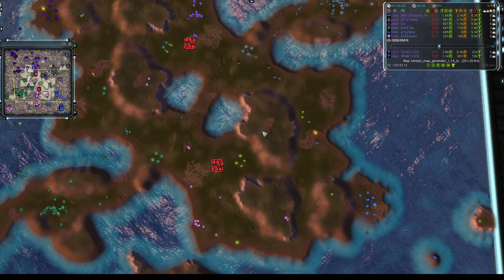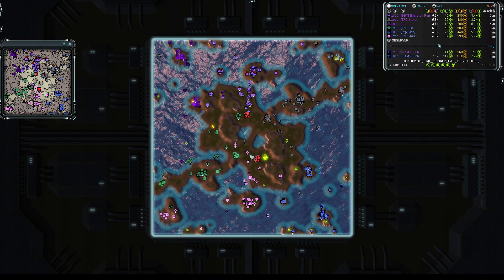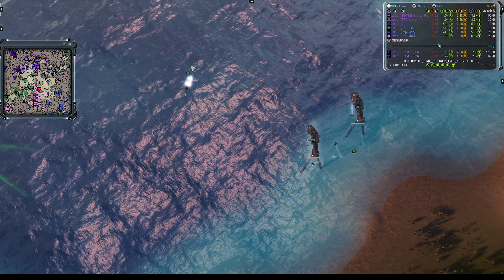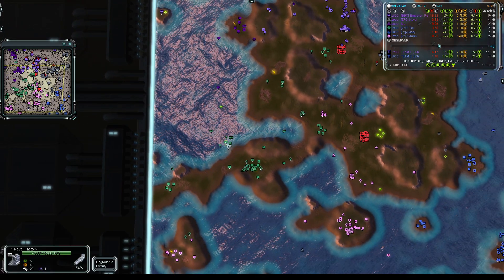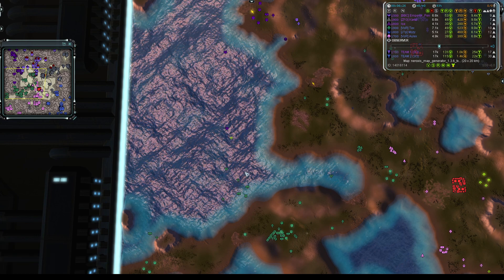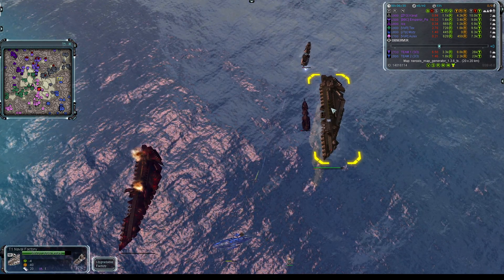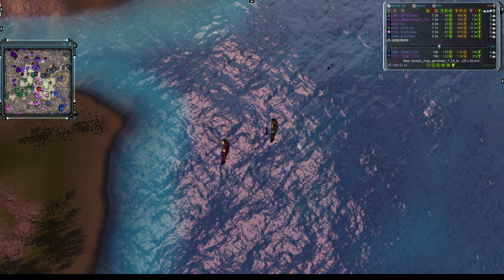Olex's transport was probably carrying engineers, maybe heading up to establish a base on those elevated positions — perfect spots for point defense or artillery. Over to the bottom left, I-Say turns up with a frigate, but gets sunk by a Tiger Shark belonging to Tex defending his naval yards. Two more submarines from I-Say head down to that position.